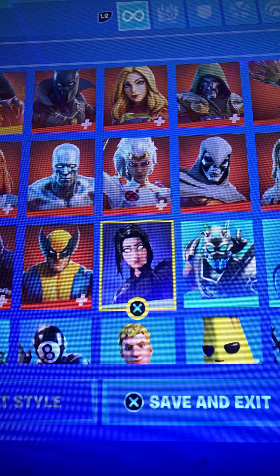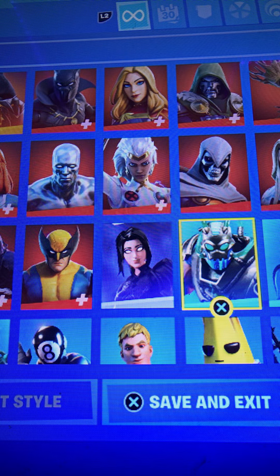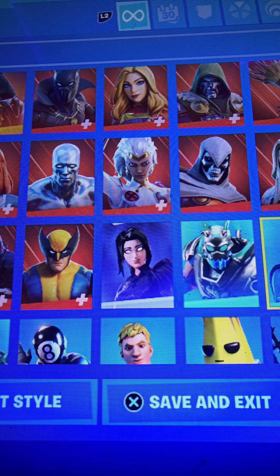Shadow Arc — zero out of 10, horrible, dog trash. Big Chuggis — let's give him an infinite out of 10 because he's a slurp boy. Slurp Bandolent — slurp rating.